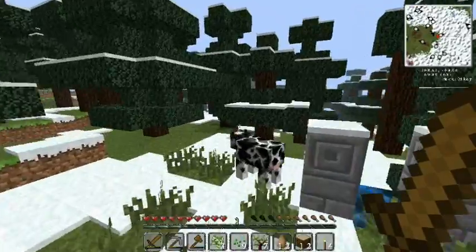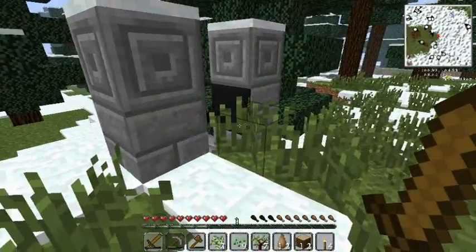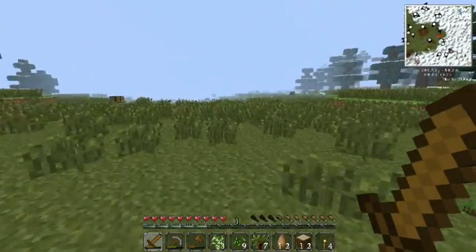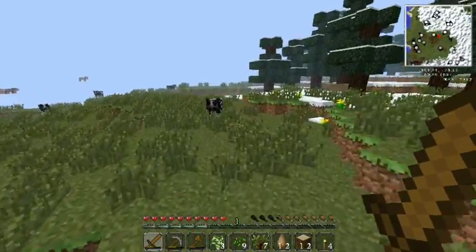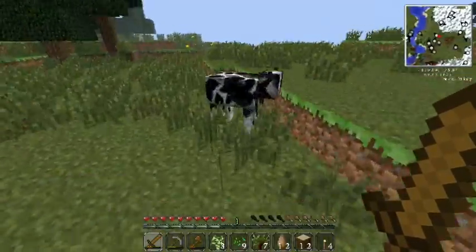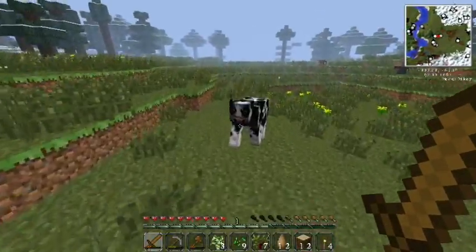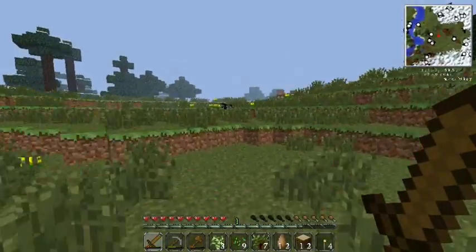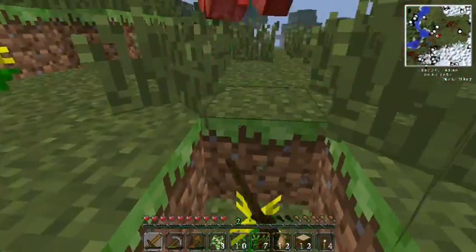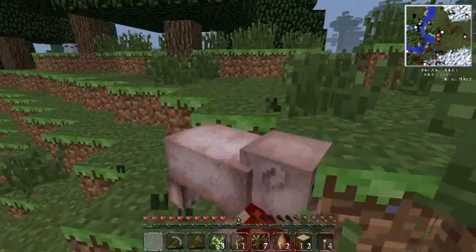Whoa, a dimensional door — don't want to go into that! Aw man, that's not good, I'm going to have to get rid of that. A piece of beef went into it — aw man. Alright, we got seven leather — that's enough for a pair of leggings.